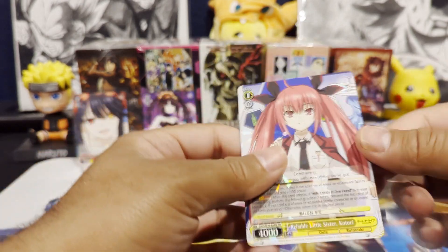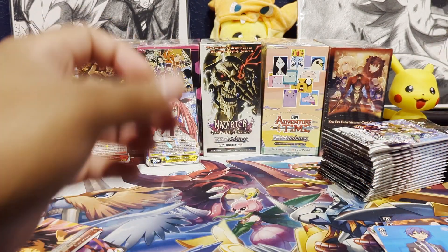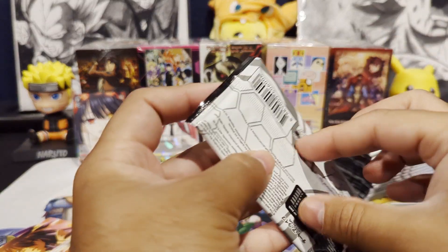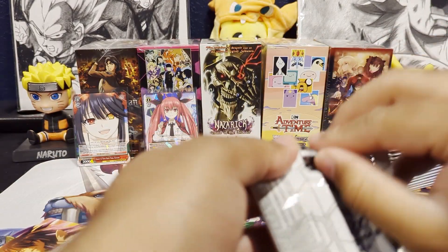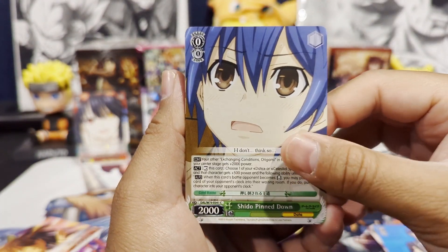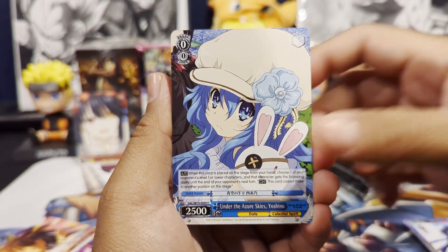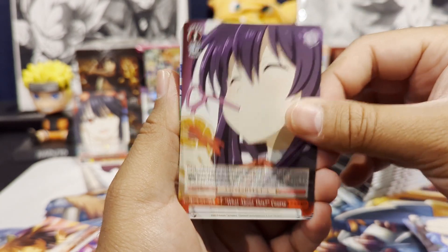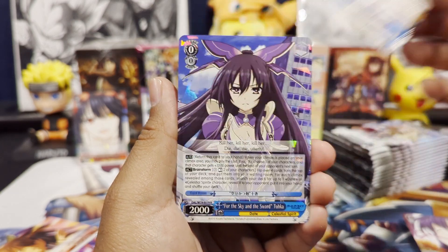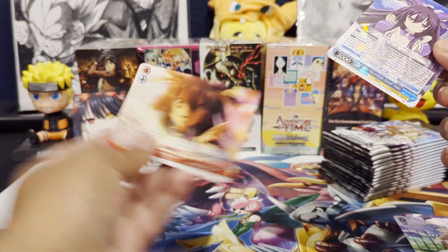The Avatar: The Last Airbender set's coming out and I'm really excited about that, because Avatar was a big anime slash western cartoon that I watched a lot growing up. Let me know if you guys watched that show and if you're going to open up any Weiss Schwartz from that set. The thing with Weiss Schwartz is they've mashed up a bunch of IPs into one card game, which is pretty interesting. We get a Single Rare Fur the Sky and Sword Toka, and another Climax card.